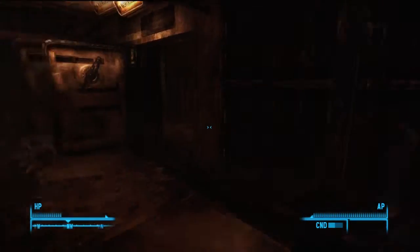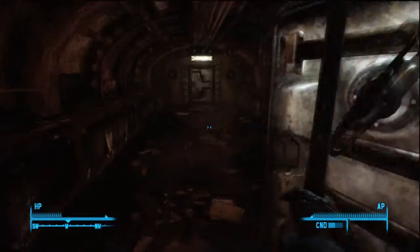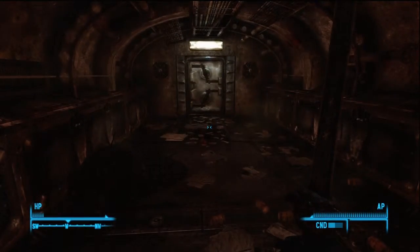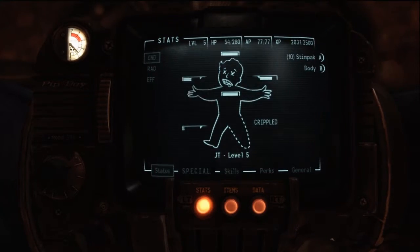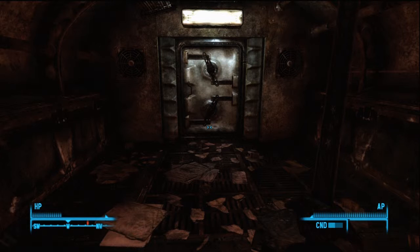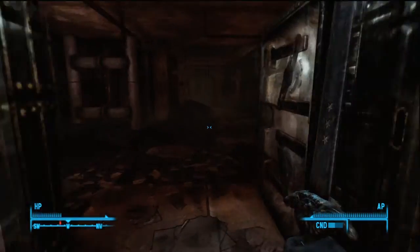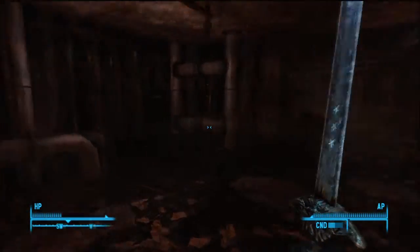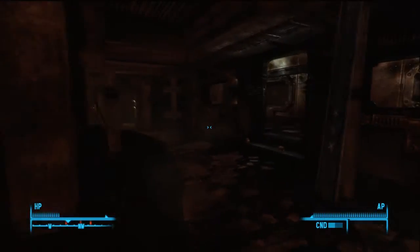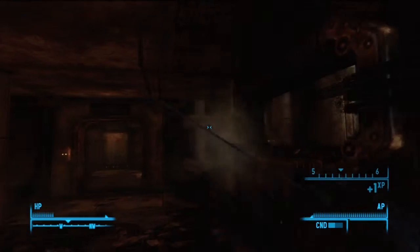Another issue with this place is at low level, unless you really decided to pick up your lockpicking skill, you won't be able to take any of the shortcuts, like I wasn't able to. So you'll have to go the entire extremely long way to get into the Swa Stradivarius, and also the other extremely important piece that you cannot miss - you need to have it. Not even kidding.